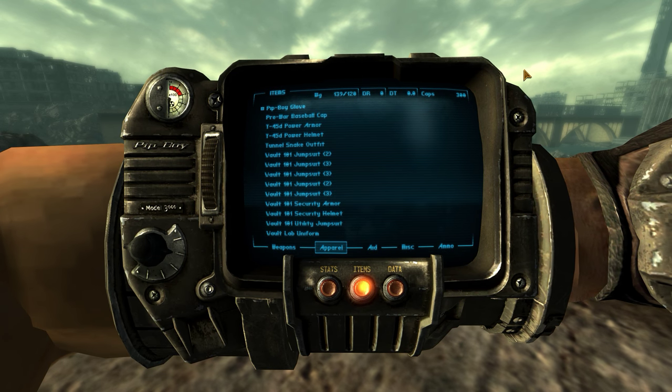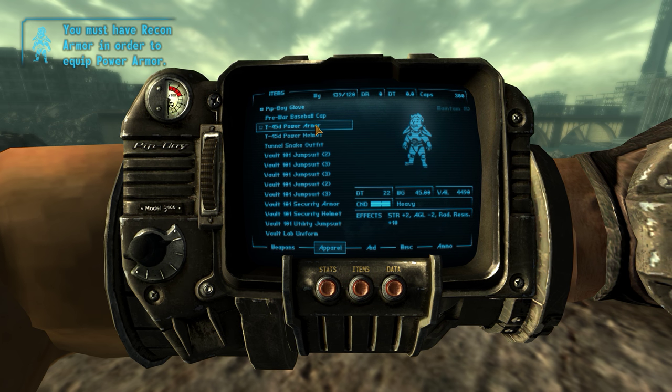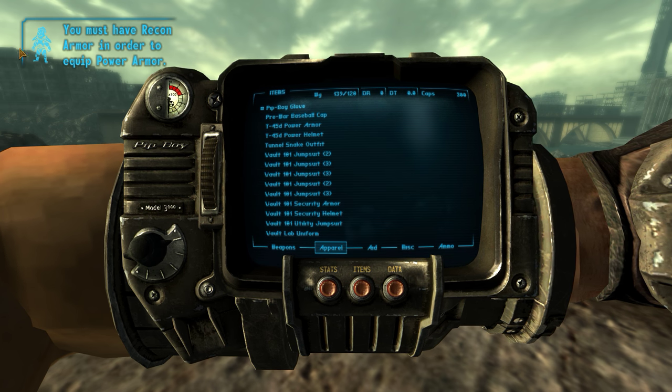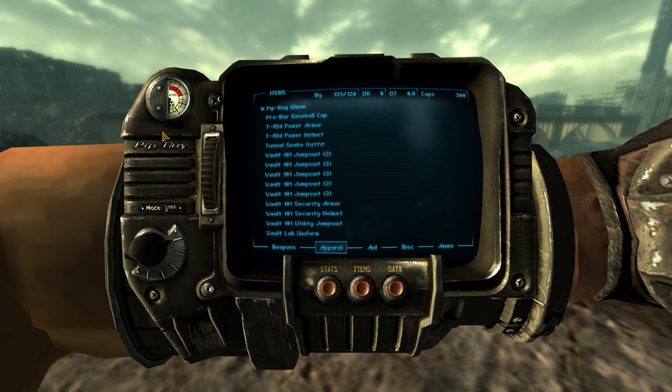So if I go into my Pip-Boy, you can see I have T-45D Power Armor, and if I try to equip it, I get a message: 'You must have Recon Armor in order to equip Power Armor.' And same thing with the helmet — I need a helmet to equip it.